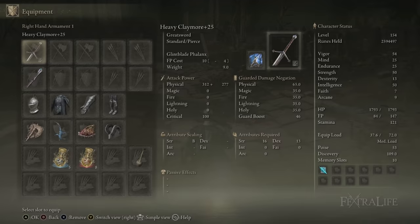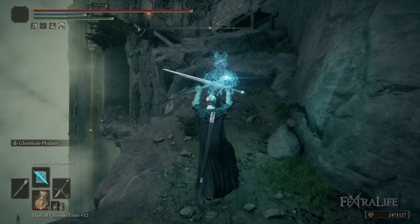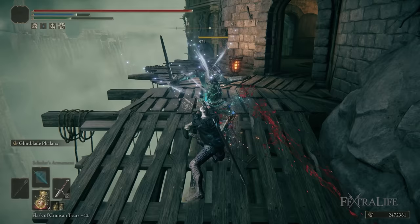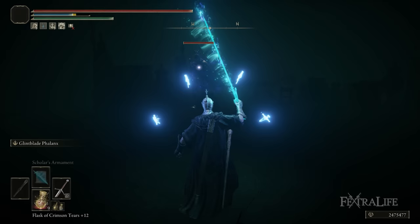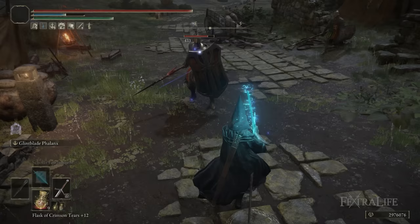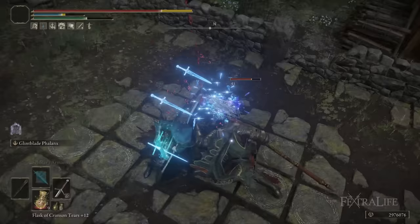The way I have this weapon set up is with a heavy infusion, and I'm using the Academy Glintstone Staff to cast Scholar's Armament in order to buff my damage and add extra magic damage. I have about 50 strength and 50 intelligence splitting my stats. If you're playing from the very beginning, you'd probably prioritize intelligence or strength — either go magic infusion or go heavy and buff with Scholar's Armament without worrying about intelligence.